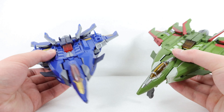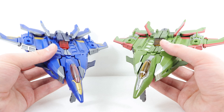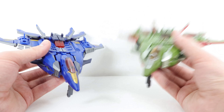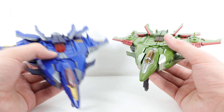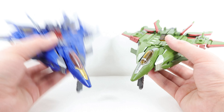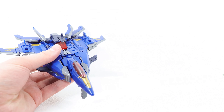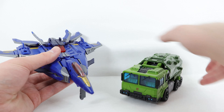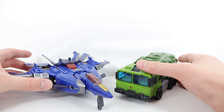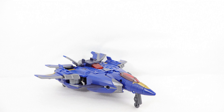For comparisons, here he is with Skyquake, his mold mate and his brother — they look pretty cool side by side. Let me know in the comments which jet mode you prefer. I'm actually all Dreadwing — I just really love this character and love the blue and gold. They look really cool together as two really big, massive jets. Here he is also with Bulkhead — they were kind of arch rivals in the show — and they look pretty cool side by side. That's pretty much it for comparisons and the alt mode.